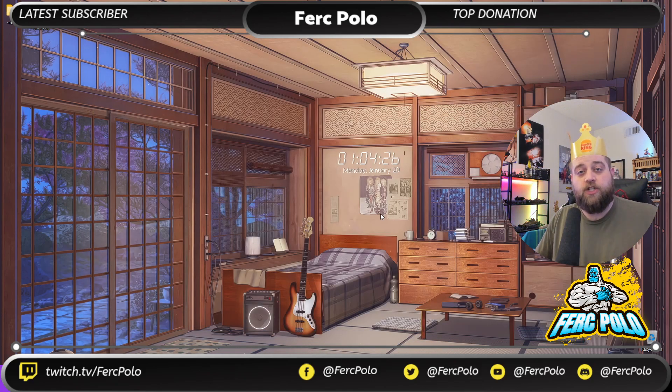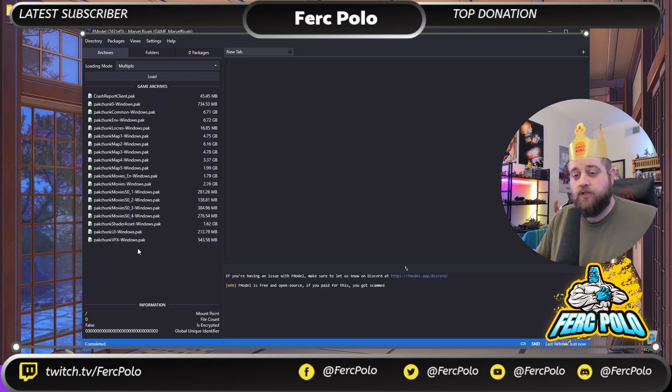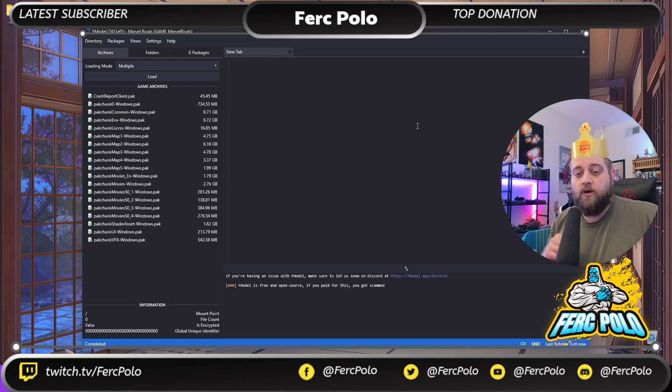FModel will restart because you've changed the directory it's pointing at. As you can see, the packed chunks for the game started red and turned green. The reason being, I have an AES key set for the game directory. Go to Directory and select AES key. This AES key is listed in the description down below — feel free to copy it from there. Make sure it starts with 0x and ends with D74. Also make sure you do not copy a space or add a space at the end, or it will not work. It is a very specific hash code to unlock these files.